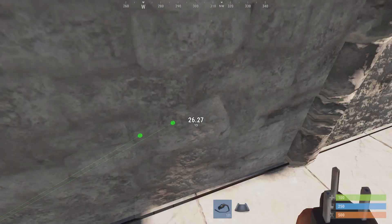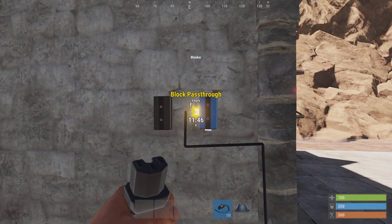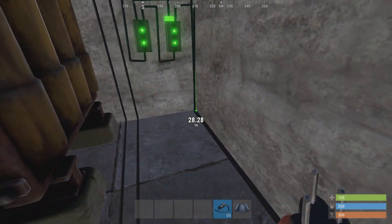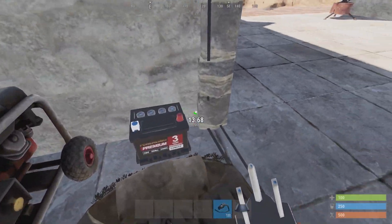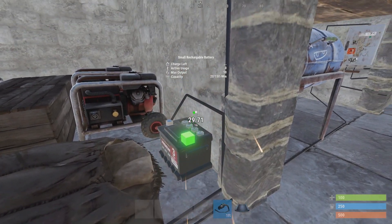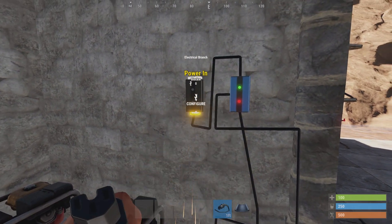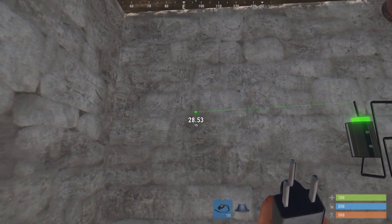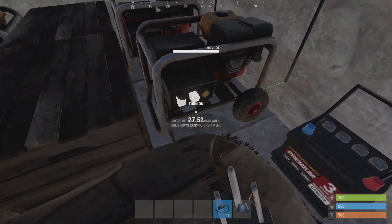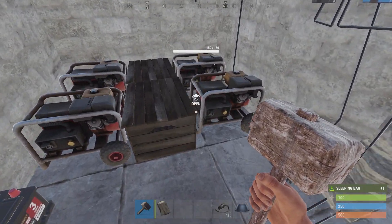Next, get a blocker. Hook the left side of the first branch to the side of the blocker. Then hook the second branch to a battery's power-in. Hook the power out of your battery to the power-in of the blocker. The power out of the blocker connects to a branch, and then the power out from that branch goes into the fuel start of your first set of generators.